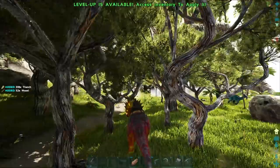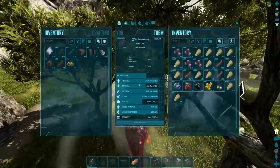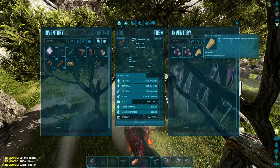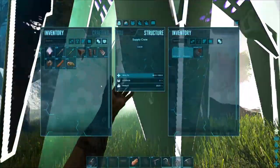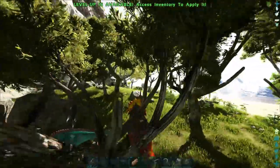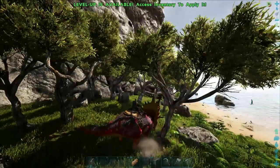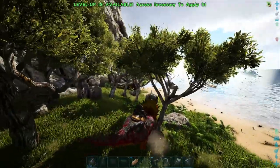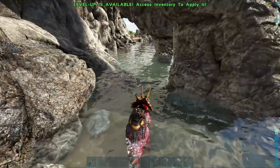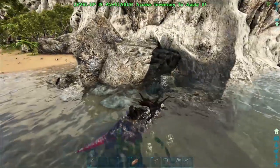I want to see what's in this supply crate. Oh — I got a phiomia saddle! Not sure what that is — I think that's the saddle for the phiomia. Sounds like it would be. Can we go this way? We'd have to swim, which is kind of annoying. Maybe we pass on this — I don't feel like swimming all the way over there. Trike isn't a fast swimmer.